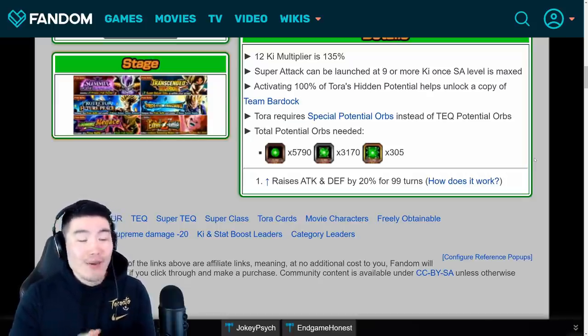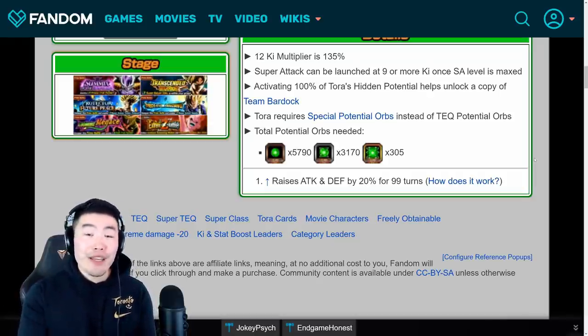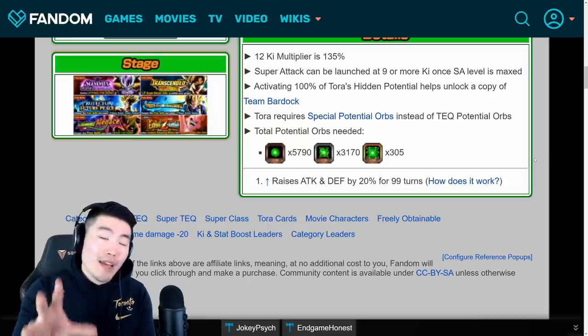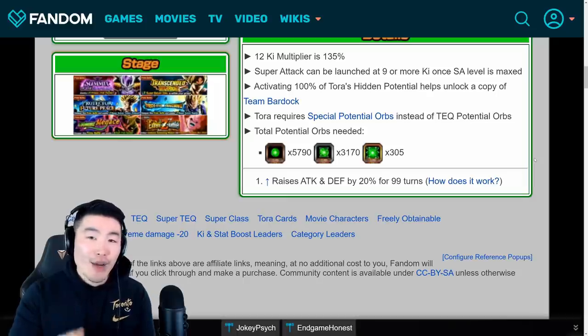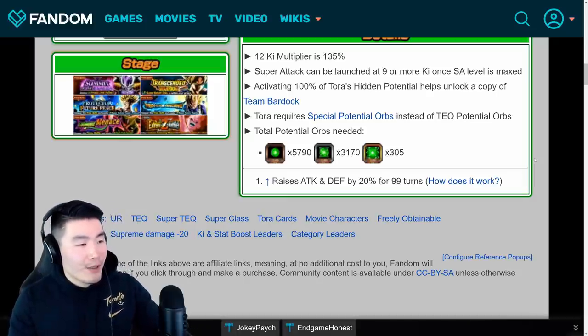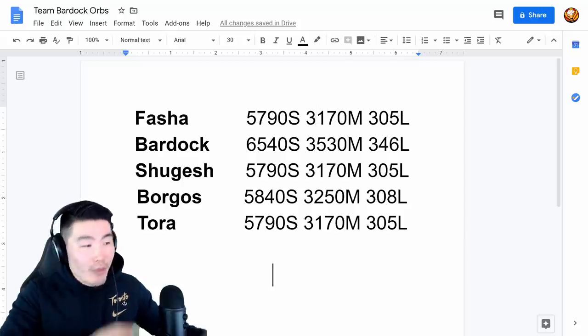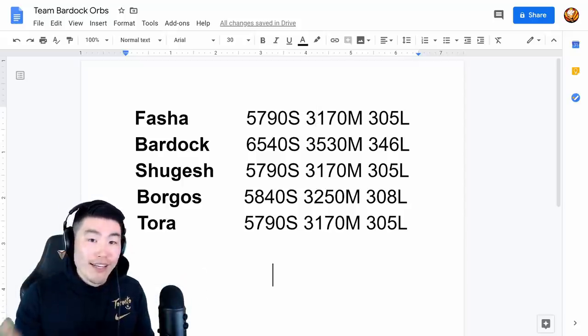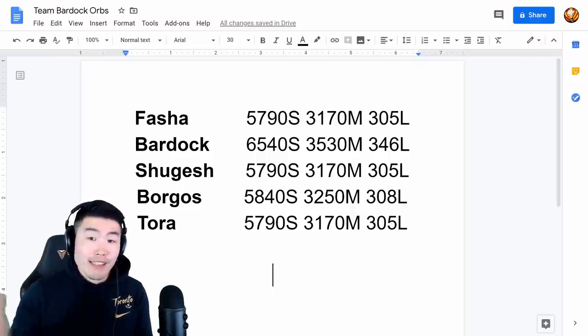So there you go, guys — that was the full breakdown of the orb requirements for every single member of this free-to-play Team Bardock. And if you multiply that out, it's still going to be about 4 to 4.5 hours for all 5 members over the course of 5 days, so as far as grinds go in this game, this one is super chill. I've also made a Google Doc with a breakdown of all the orb requirements on one page for you guys to screenshot and save for future reference. Take a second, take the screenshot, save it somewhere you can find it.